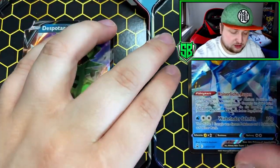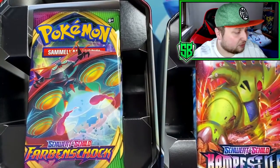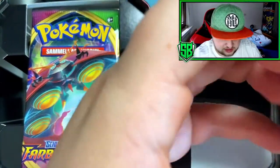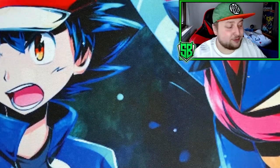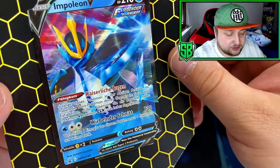This is new for European tins — they don't use plastic anymore, they use cardboard, which is actually very nice. So this side is Empoleon and this side is Tyranitar. I'm gonna open the Empoleon first. Let me give you a closer look at the Empoleon card. Looks very nice.